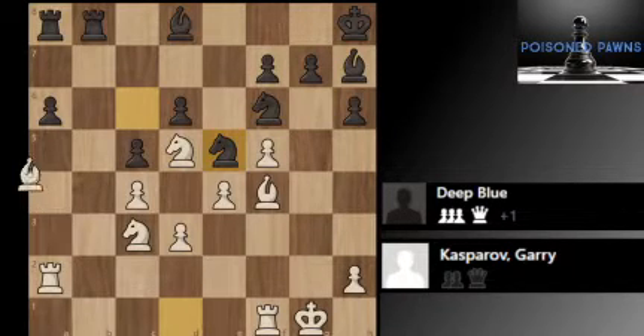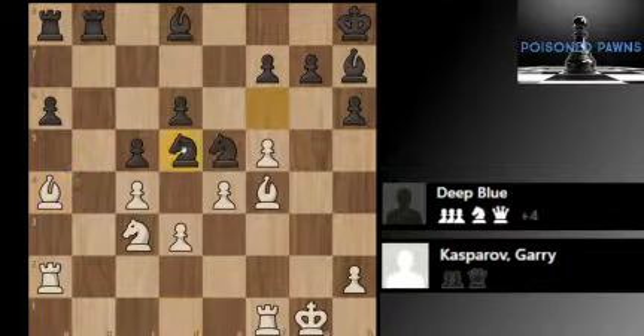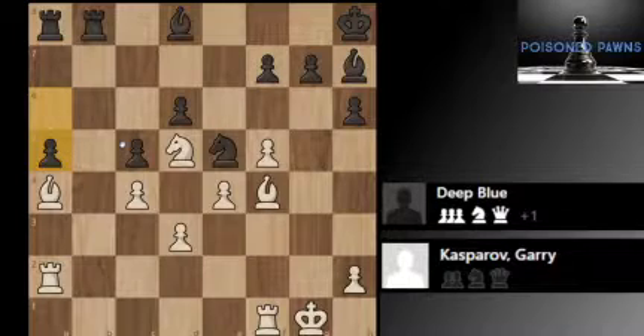Bishop f4, getting the bishop into the game again. Now Knight d5, capitalizing on this outpost. Bishop a4, getting the bishop to a nice diagonal. Now Knight takes d5, finally. Knight takes d5. And now A5 — and now this was where the first real mistake of this game occurred. This was a positional mistake from Deep Blue, because it's very slow and allows White a nice position.